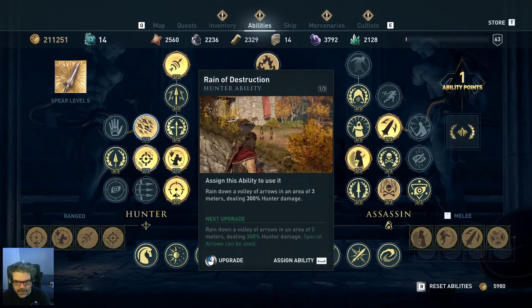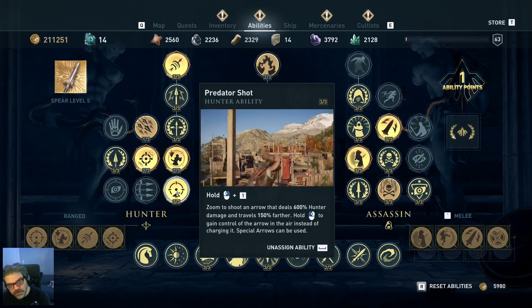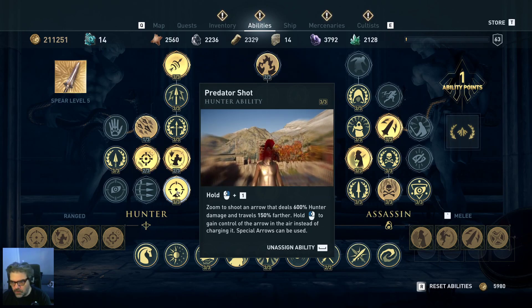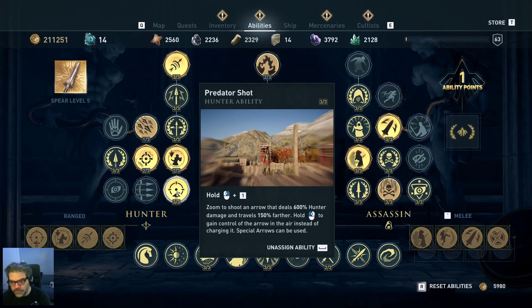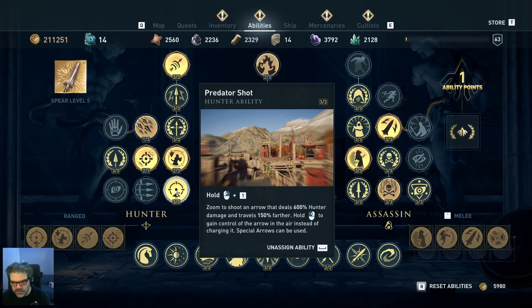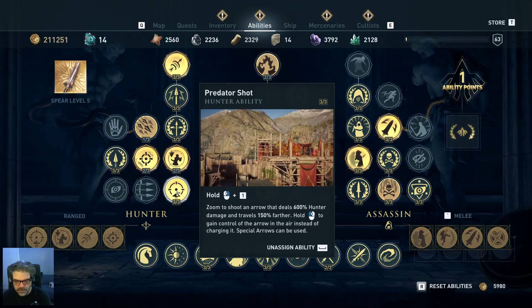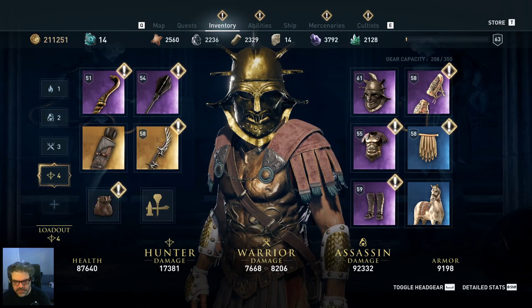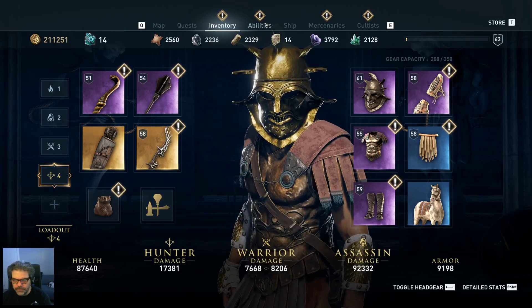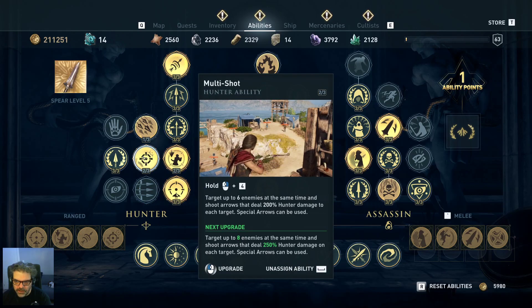As far as hunter abilities go, Predator Shot is great — it's very much like having the predator bow in Origins, sort of a zoom but as an ability. When you trigger it and the zoom function, you get a zoomed-in look and can see whether a headshot will totally kill the target or only do partial damage. I've got this maxed out because I use it a lot, especially with my hunter-specific loadout.